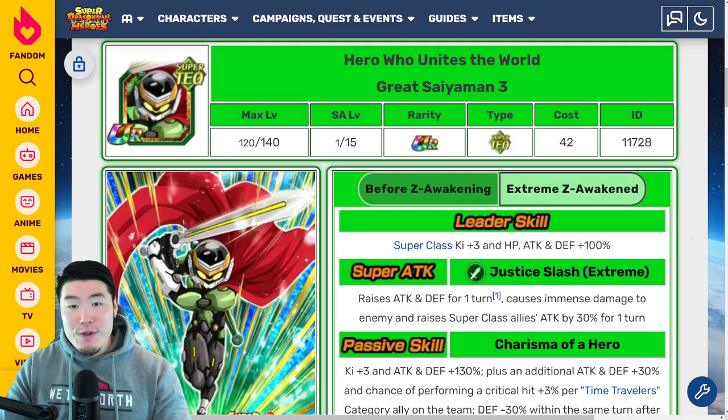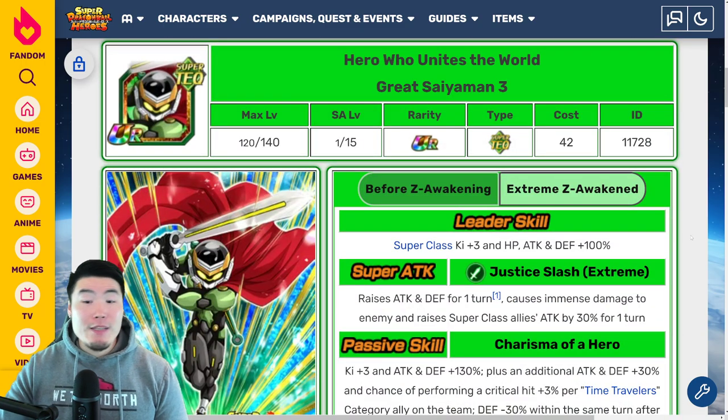These numbers for all three units so far are basically equivalent to a rainbow Dokkan Fest unit without an Extreme Awakening. Still lower than a Dokkan Fest EZA, but very good stats overall — really good attack, really good defense, no complaints. Let's move on now to the Great Saiyaman 3, which has been getting a lot of attention because apparently people think he's pretty busted. I haven't seen his details yet, so we'll see.